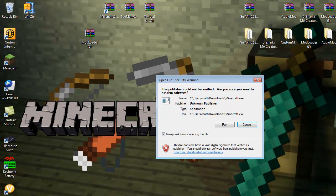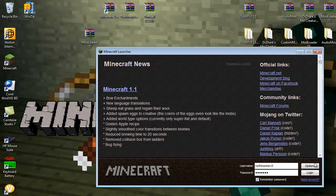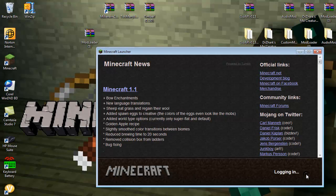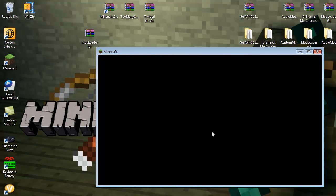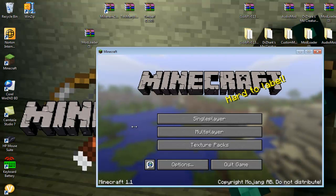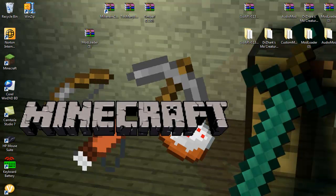First you just want to run Minecraft before you do anything. Go to options, first update, done. Log in, and when you log in it is going to download the packages from Minecraft, just so we can start off with a fresh Minecraft file. Then you can just exit out of that.